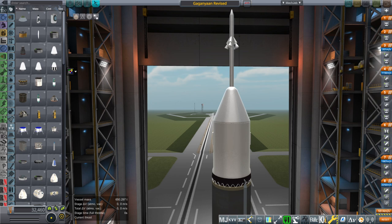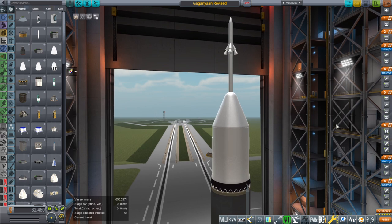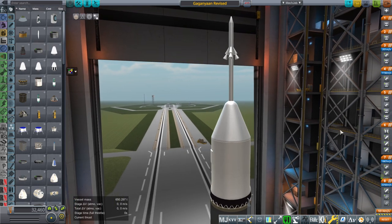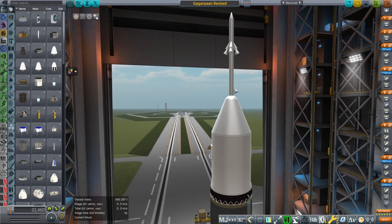Hello everyone and welcome back to Realism Overhaul Sidebox and Kerbal Space Program 1.8.1. In this video I present a revised version of the Gagayan spacecraft based on information from the test and also from the comments. I've been told that there is a new version of the Gagayan spacecraft that's different from all the other images on the web, so I've endeavored to change the pod in certain ways to make it look a little bit more like it, though more work could be done.